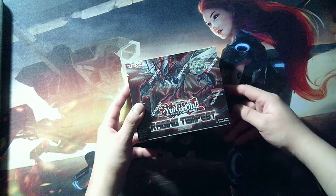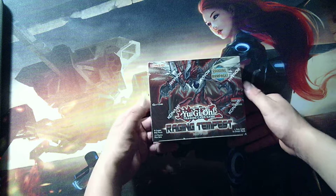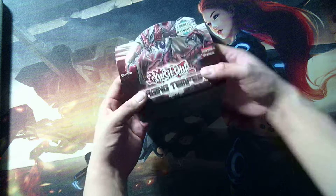Alright, part two. If you watched part one, this is part two — second box of my Raging Tempest. You can get it at your local card store or order online on eBay or Amazon. I bought two boxes; the first box was a little bit satisfying — I got Neo Galaxy Eyes Cypher Dragon only. I was hoping for Raging Dragon, but this is my second box, so hopefully I get it.